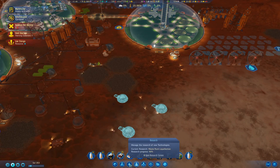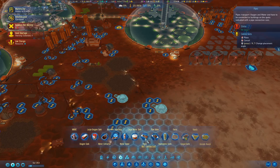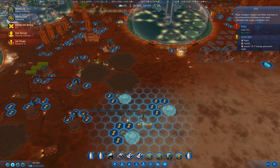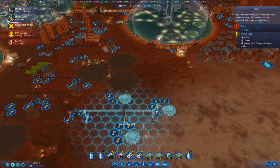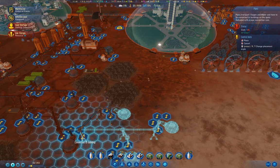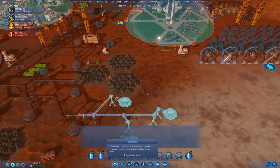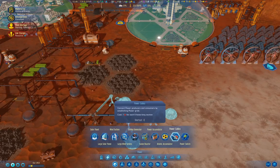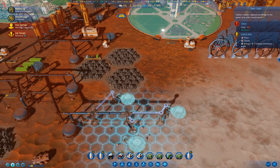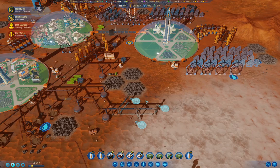Now we need pipes and stuff, so we're going to grab pipes and lay them out. Then we need wires — power cables. So that should give us another four and a half water if I didn't mess everything up here.